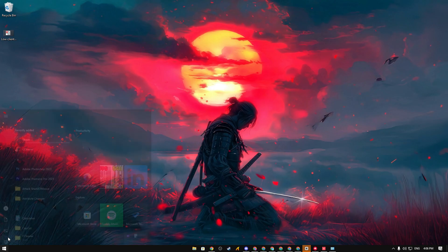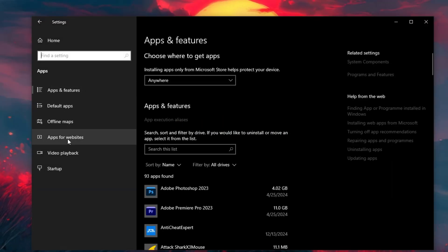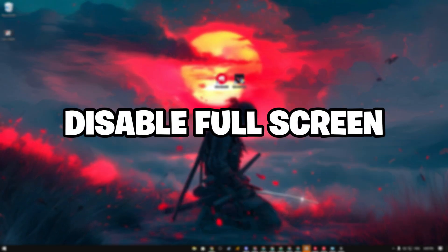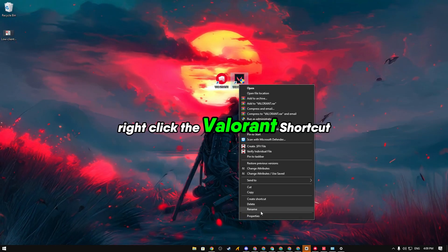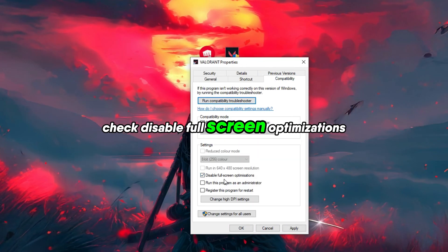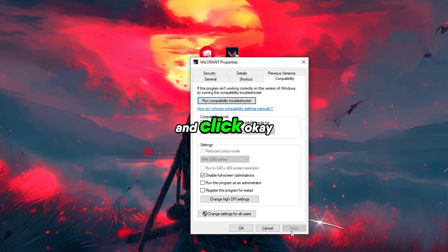Background apps: go to Settings, then Apps and Features, and disable unnecessary apps running in the background. Disable full-screen optimizations by right-clicking the Valorant shortcut, selecting Properties, going to the Compatibility tab, checking 'Disable full-screen optimizations', and clicking OK.